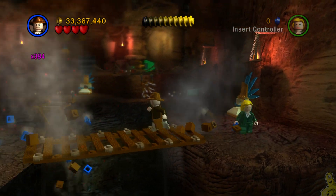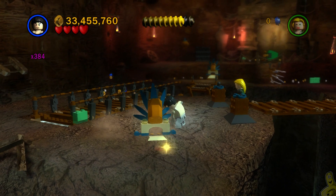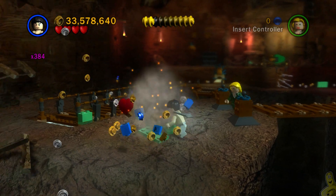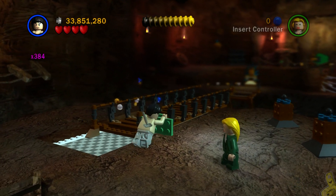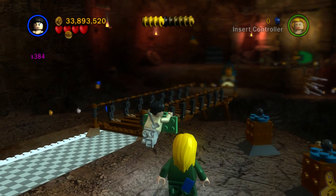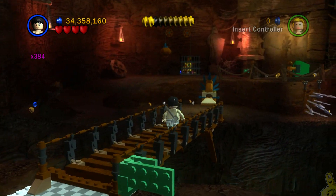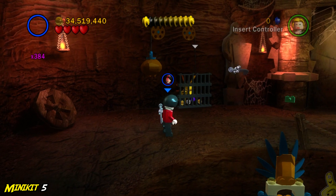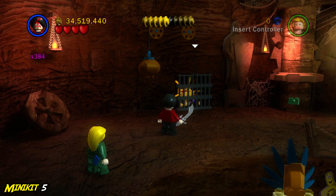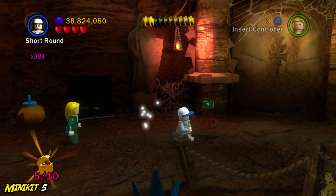Just take your time with that - be super patient. We used Indy on the whip pad to pull down the bridge and gain access across. We dig up some bricks to push the bridge across for more access, then switch to a thuggy character to toss a sword up at the rope. Make sure you have the blue targeting, not just the white, before you toss that sword.